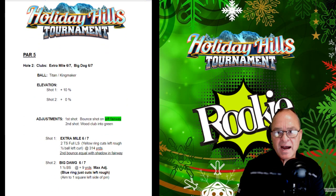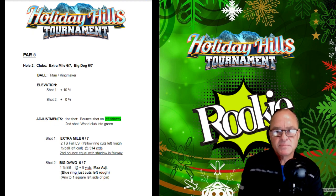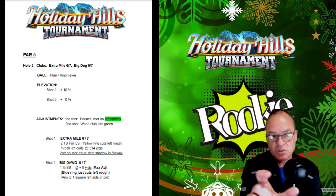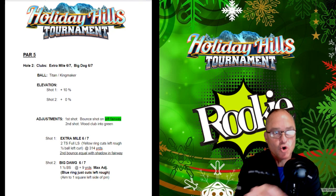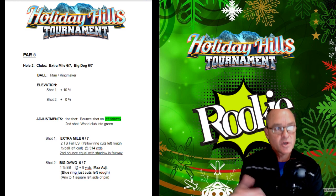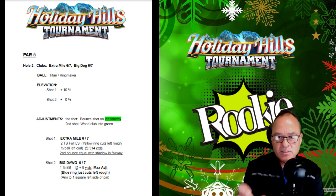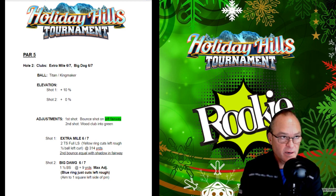Hole number two, par five — Extra Mile 6 or 7, Big Dog 6 or 7. For anyone who's never seen these notes: the Extra Mile 6 and 7 have the same distance in the air and the same topspin. The Big Dog 6 and 7 also have the same distance in the air and the same topspin — they're identical. The only difference is in club accuracy: how many rings or how much wind per ring pushes the ball in the air, as well as how much curl the ball can apply.